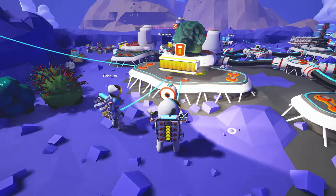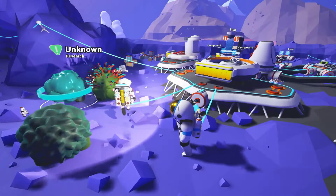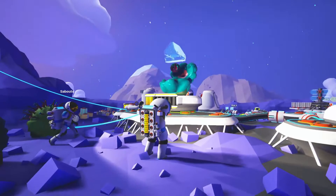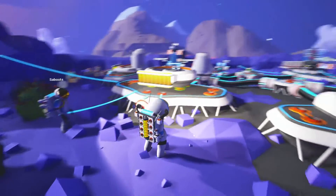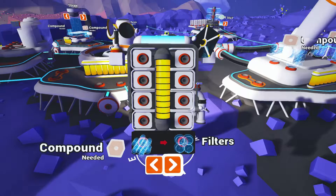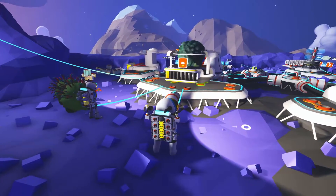Hello and welcome back to Astroneer. I'm here with my buddy Sabouts again. We've got this weird funky item — you found it, you do the honors. Here we go — hoping for a truck, or lithium would be fine too. Oh, what do we get? Filters. Okay, so that's a personal item you can build. If I remember right, if you've got a filter on, it does something with the oxygen — keeps the CO2 out or something. I haven't really used them much. Somebody in the comments will tell us.